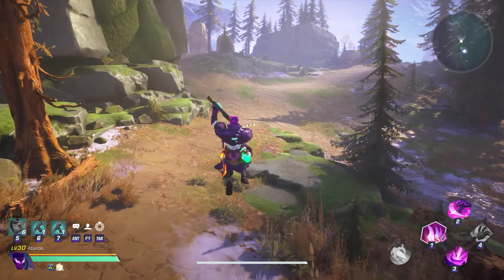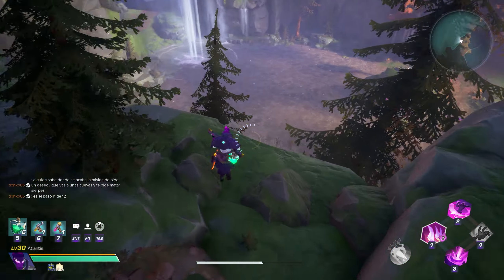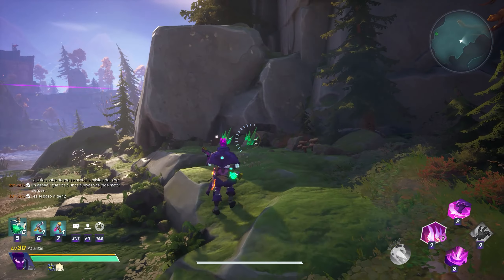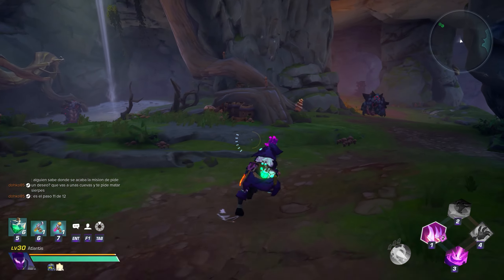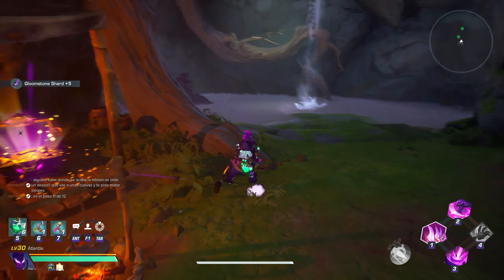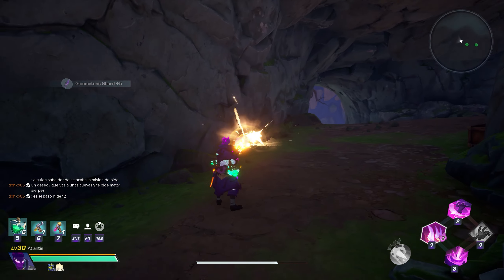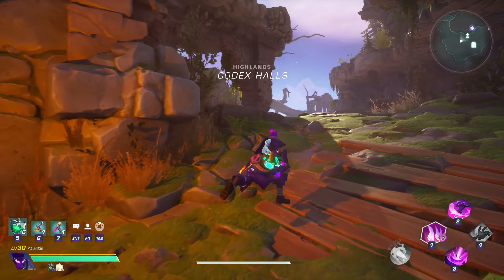Begin your route and move towards the hill with the birds and then drop down. Most of the time there will be 2 nodes you can gather as soon as you drop. Then head towards the cave where the giant worms are. Keep an eye out for any nodes that spawn near the entrance, and as you make your first turn you will come to a Skeleton Chest. Open the chest and then proceed further into the cave looking for more nodes. There are typically on average about 4 nodes throughout this section of the cave.